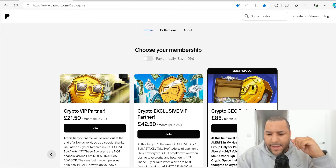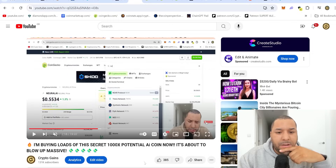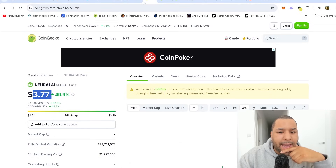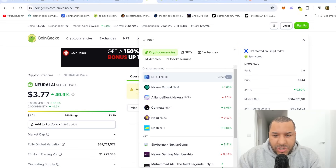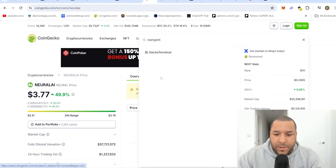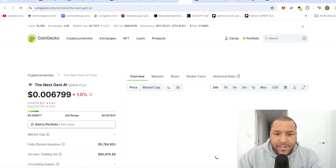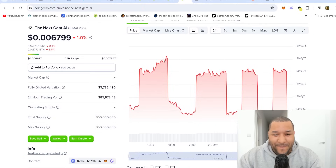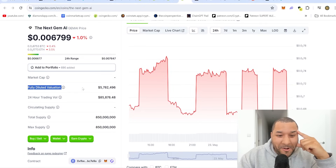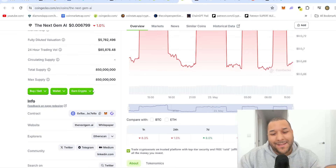How did I find this Neural AI? I found this off of a project called NextGem — I was telling you there are gems you can buy there. And I think Neural AI was found off of NextGem. This just proves my point, because NextGem will be the next one to absolutely explode. This is where I found it, so this proves that NextGem works. Right now, NextGem is another AI coin sitting in silence — only a $5 million cap. If it can find Neural AI, what the hell else is it going to find in the future?